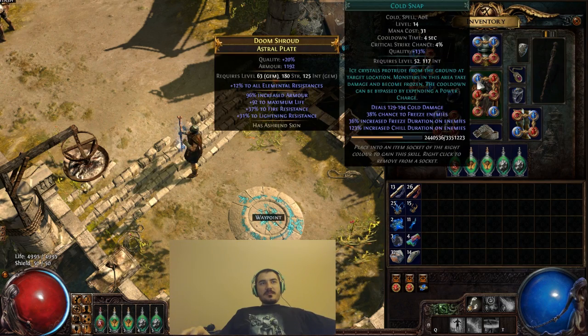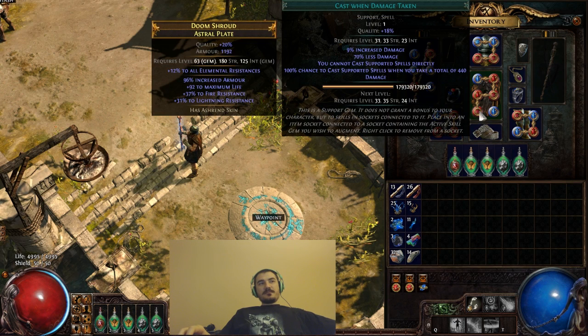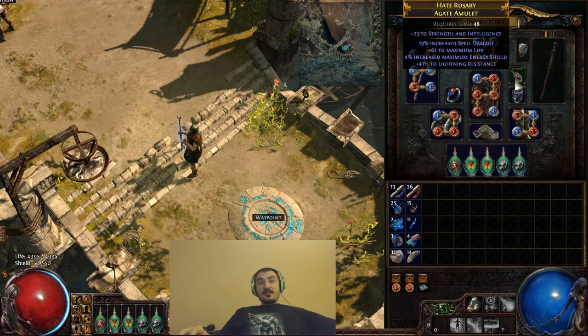I made another addition to the gems — I'm also using Cold Snap in my Molten Shell, Life Leech, Cast on Damage Taken link. I'm using Quality Cast on Damage Taken because I want these abilities to do more damage so I can leech more life. I was thinking of leveling Cast on Damage Taken to level 4, where the skill will do 40% more damage but also costs about 40% more mana. I'm not sure about this change because the armor from Molten Shell is really significant. We'll have to see. The rest of the gear is as I planned it.